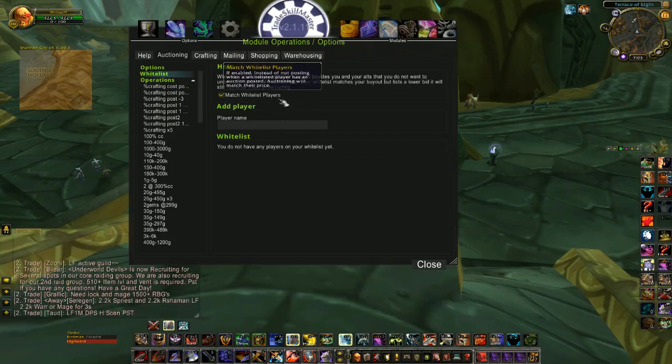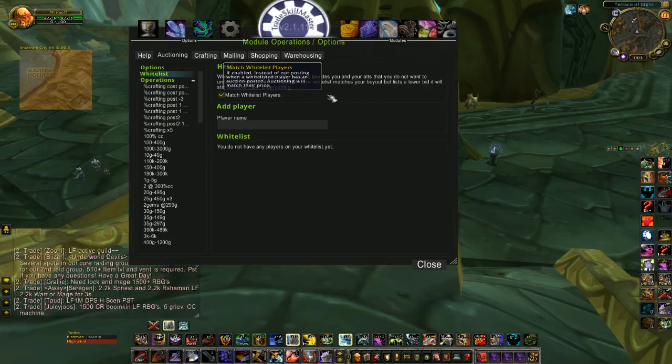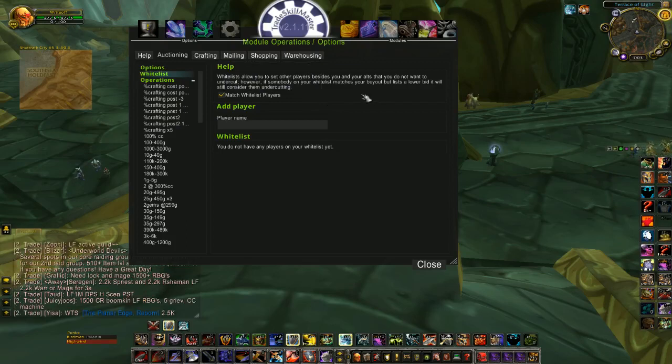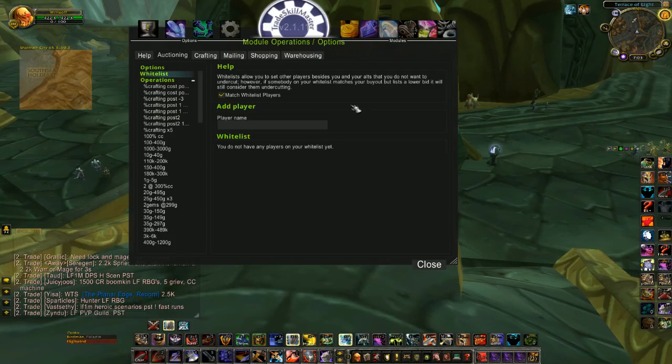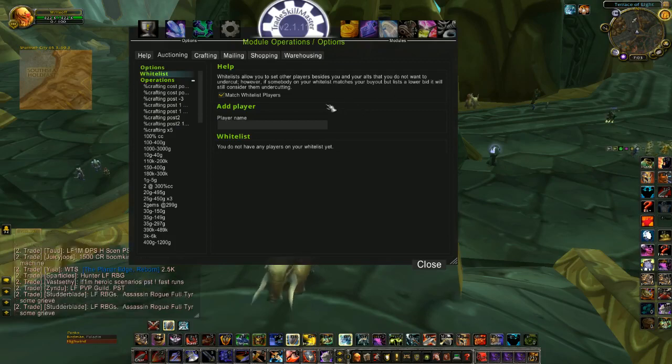Now in order for this to work properly, you would both have to be posting items with the same bid. So if one person's doing a bid percent of 90% and the other person's doing a bid percent of 95%,